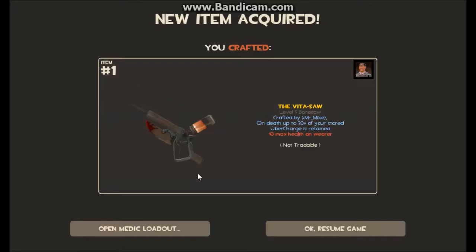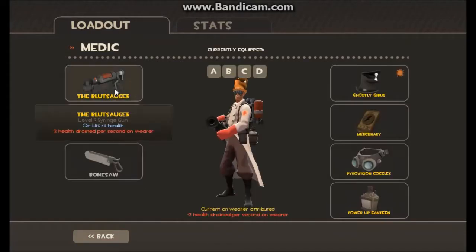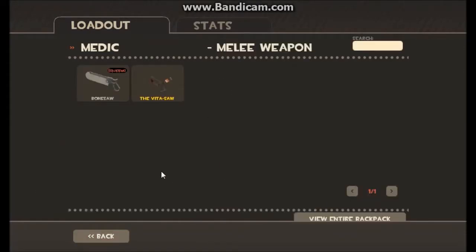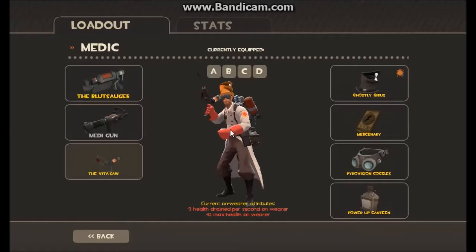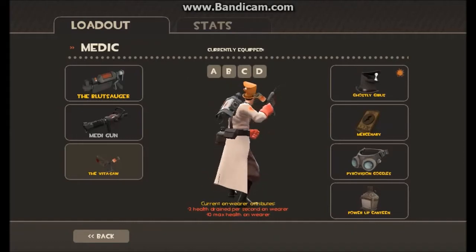I know they were doing stuff with Bioshock and such, so it is funny that the Vita-Saw is in this game. I didn't know you could craft it until now, and luckily I had the crafting materials for it. I'll open his loadout and replace the Bone Saw with the Vita-Saw — got a little Bioshock in there. I thought it was like a mod or something, but apparently not.